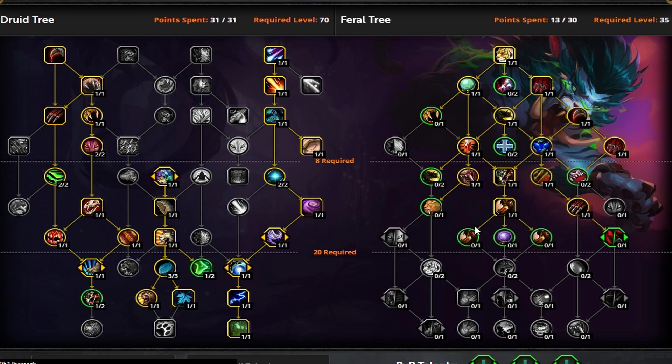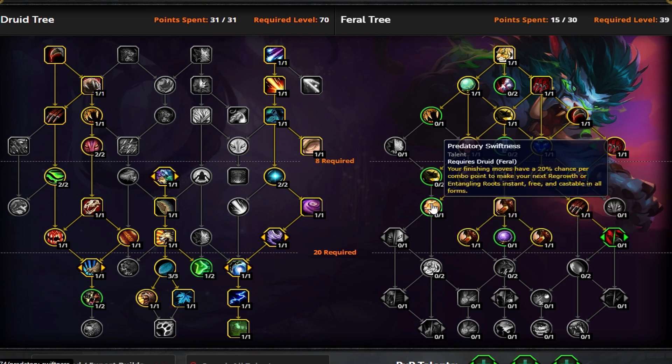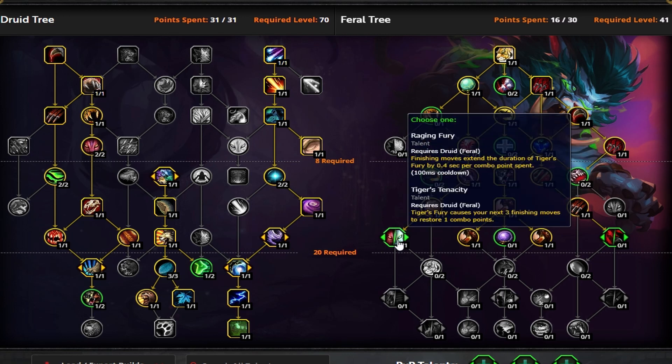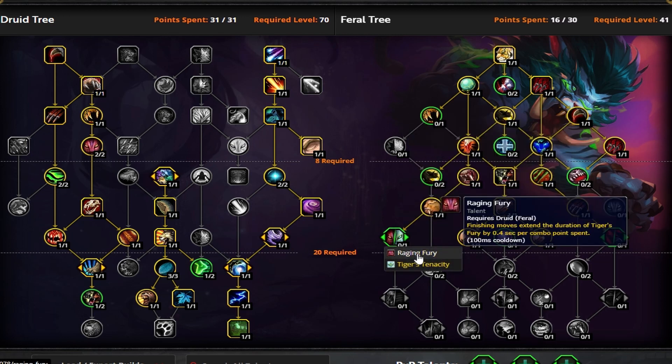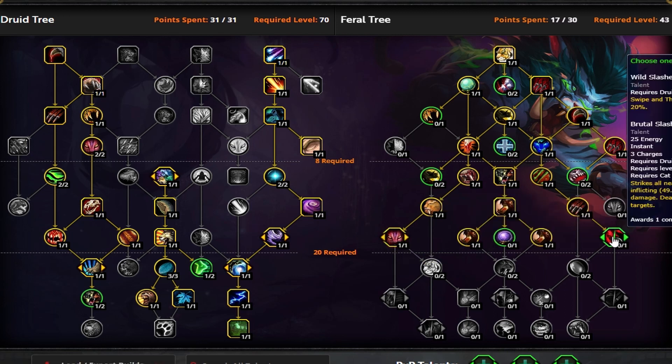Take Berserk hands down, along with the two amplifications of Berserk. Predatory Swiftness — I love this ability, it's very strong. In my previous video, if you're taking the Forest Walk talent you get more survivability from it. Then jump over and take Raging Fury. Now you have a little bit of points to spend — we need Brutal Slash. You have two points to decide where to place.